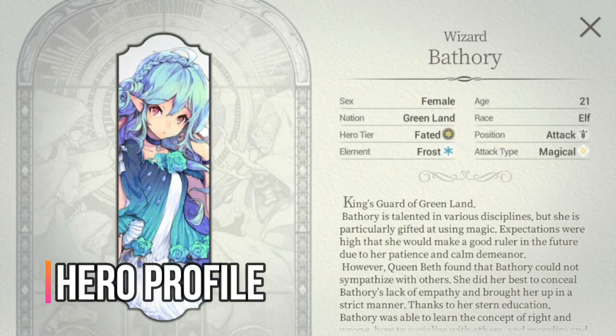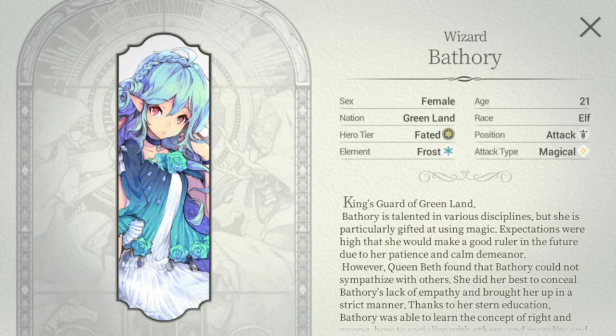Here we are at Battery's hero profile. Battery hails from the nation Greenland, so she's a frost element. Her position is attack and her attack type is magical. Her race is elf and she's young at age 21 for an elf.